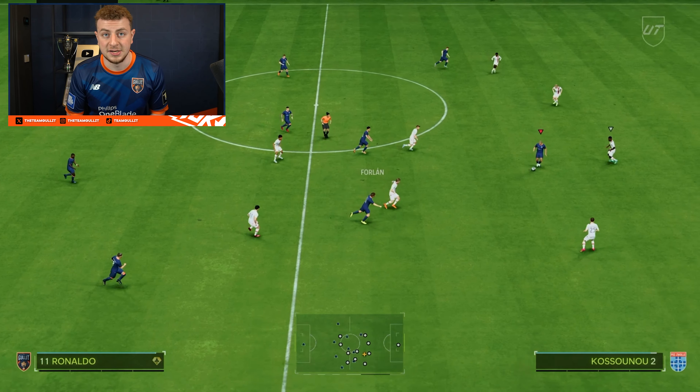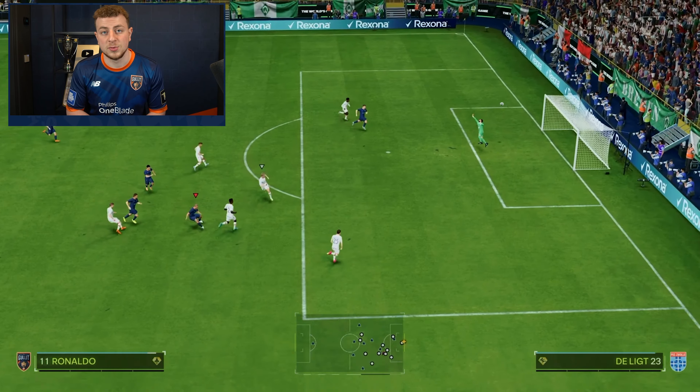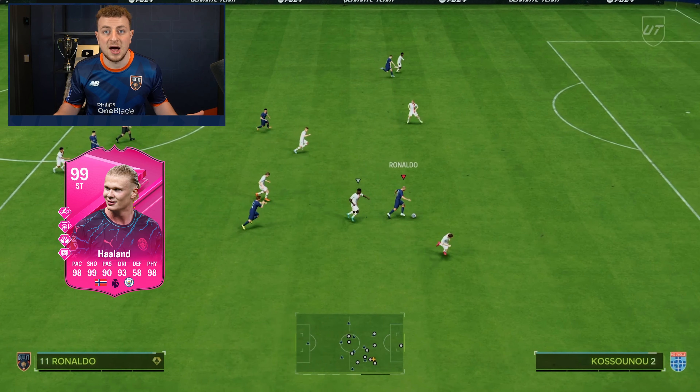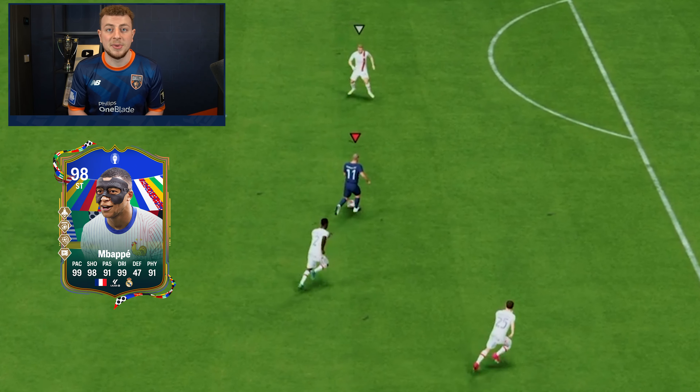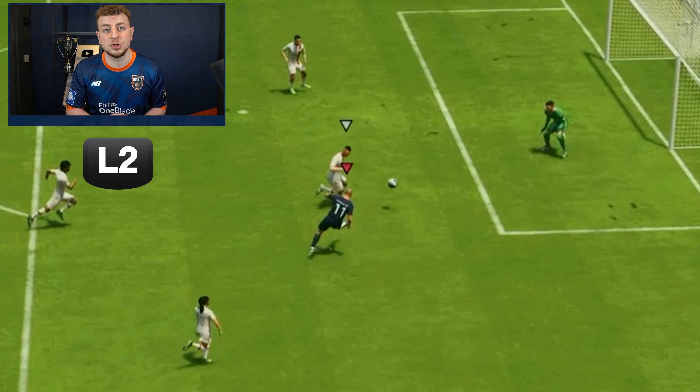The first one is the finesse shot. I'm dribbling here with Foden inside the box, waiting for R9 to open up, and then we finish it with a near post finesse. Finishing kind of becomes a feeling — I don't really have any specific rules for it, but the more you try, the more you'll understand when to use what. I'll show you different examples so you can see every position where you can possibly shoot a finesse.